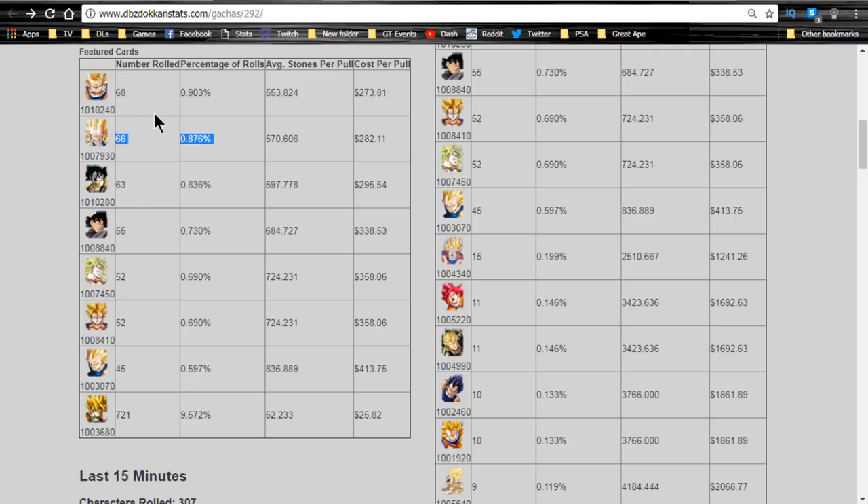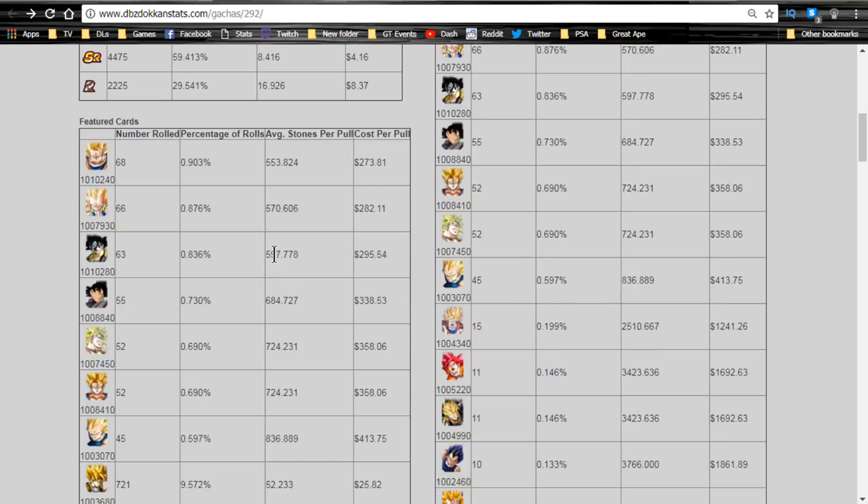Overall this isn't a horrible banner if you like the units - pull for it, they are good units, especially if you're just starting out. But in my opinion this banner isn't worth it - I think you should pass. Chances are the Super Saiyan 3 Angel Goku will be available on the Gogeta banner - that Intelligence Gogeta banner should be coming up possibly end of November or beginning of December.